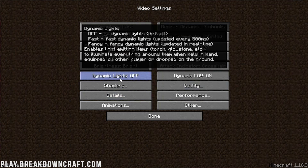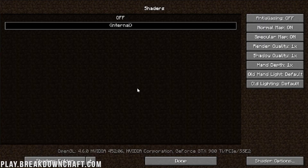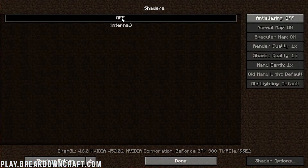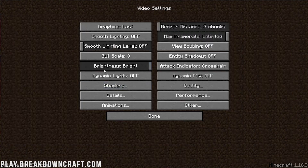Dynamic lights needs to be off, Dynamic FOV needs to be off. For Shaders, go ahead and click on that — any shaders you have need to be turned off. Shaders kill performance. If you want shaders, you need a pretty decent computer. Most likely if you have shaders on, that's why your lag is happening. Turn shaders off, go check if it's lagging — it's probably not.